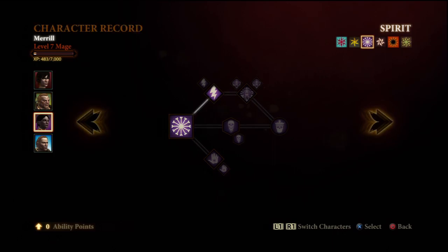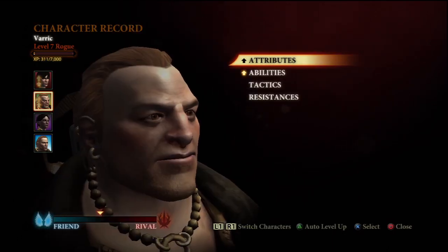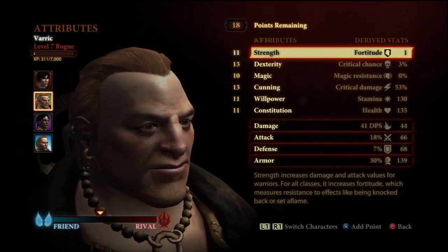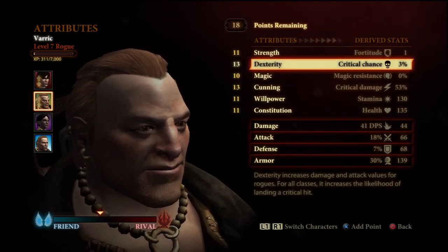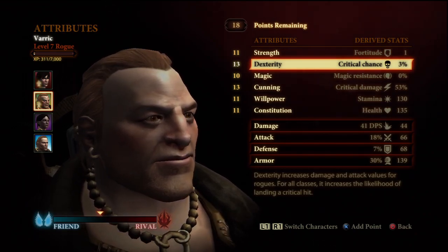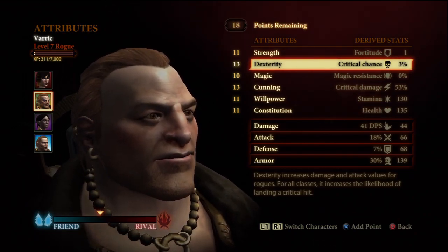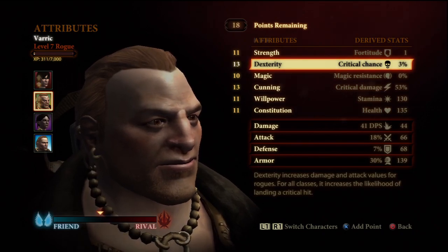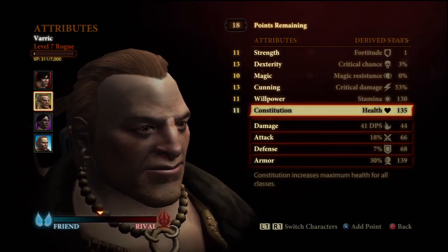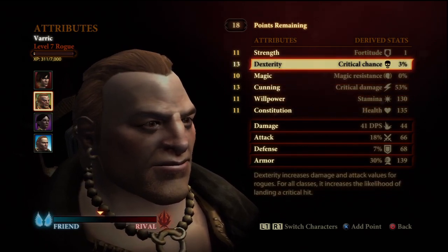Now we're going to move on to probably the most important and integral character on the team, which is Varric. Varric is going to be your primary ranged support and DPS character. He's a nice little mixture of control and damage. We're going to build him for not only damage, but a little bit of life so he stays alive.